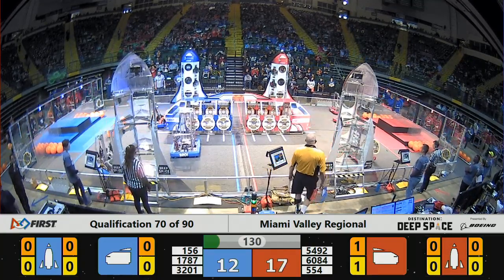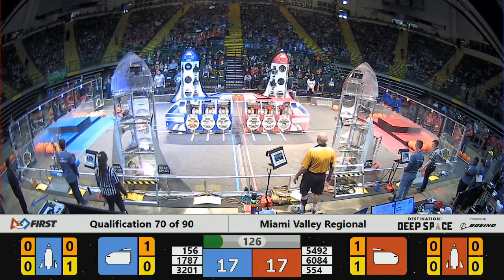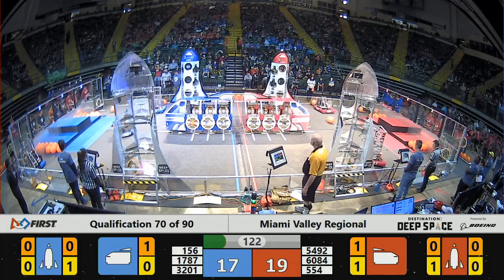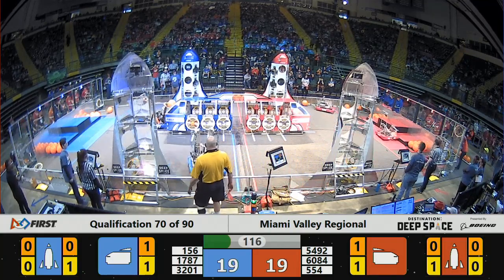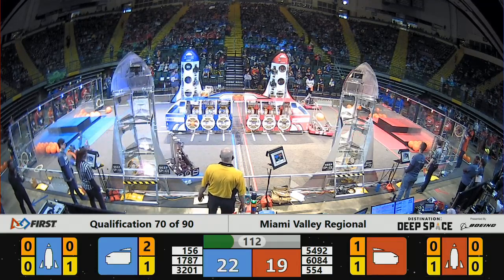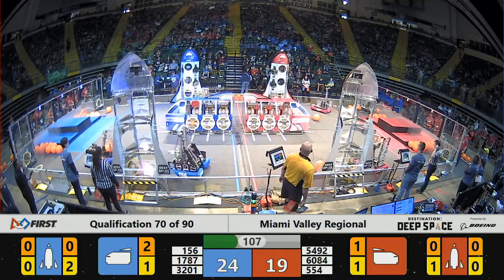Unofficially we've got the Red Alliance out in front 17 to 12. Keep your eye on 1787 — that's a stop sign shaped robot that has been so strong all week long. Trying to deliver some more cargo to the front of the Blue Alliance cargo ship. Does so, then very quickly moves away to grab some more cargo.